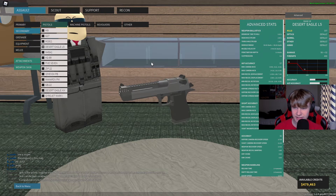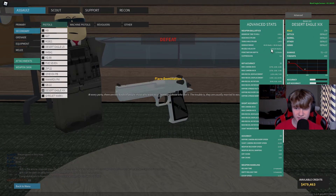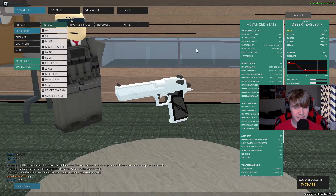The Phantom Forces Deagle L5 has a muzzle velocity of 1700 and a penetration depth of 1 stud, and the Desert Eagle XIX has a muzzle velocity of 1500 but a penetration depth of 1.5 studs. So the XIX actually has worse muzzle velocity, but it has a higher penetration depth.